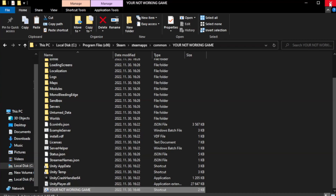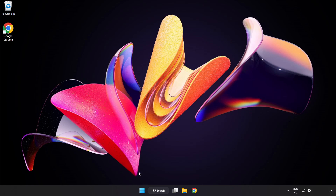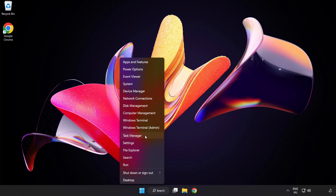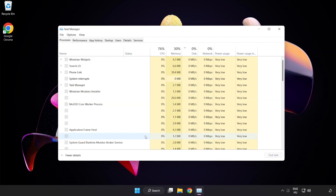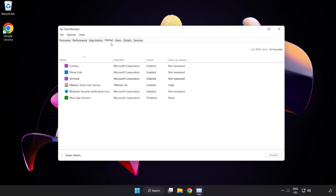Close the window. Try to play the game. If that didn't work, right click the start menu and open Task Manager. Click startup and disable unused applications. Close the window.